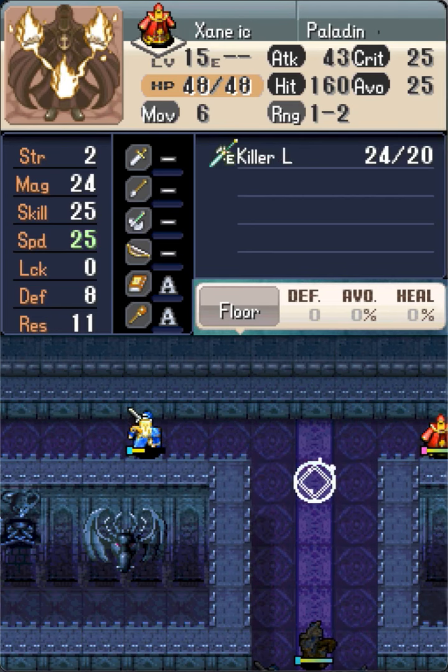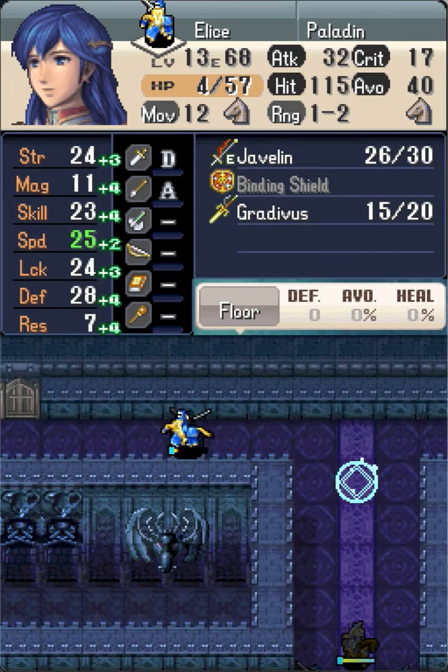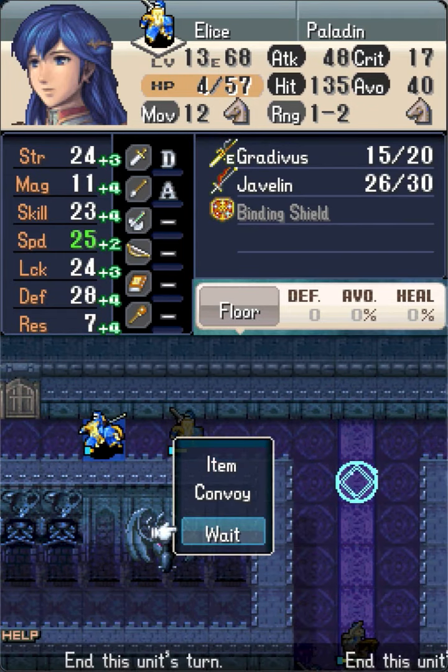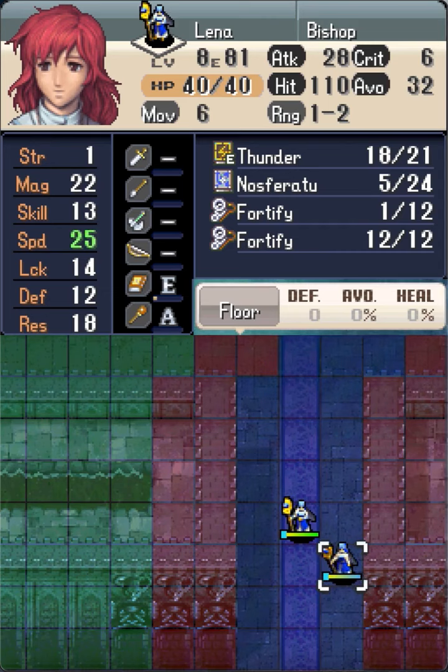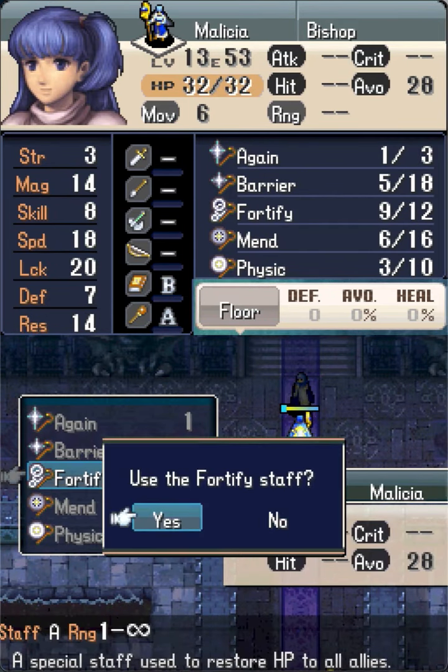If Zinn had copied any unit other than Alice, he would only have 10 moves and be unable to reach this Sorcerer. Once Zinn crit kills the Sorcerer, Alice can now full-move to be 2 tiles away from the left door.